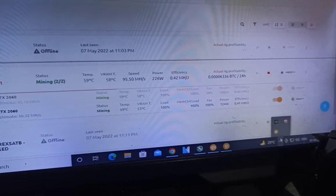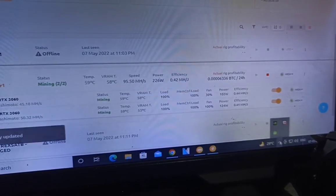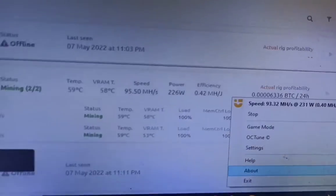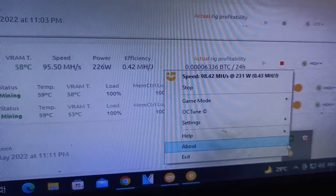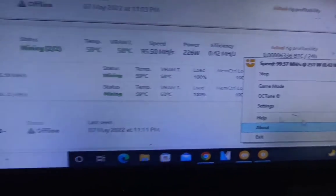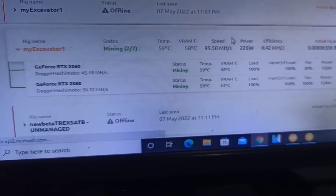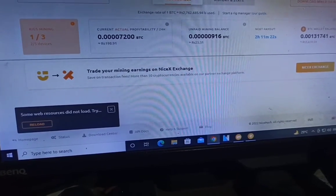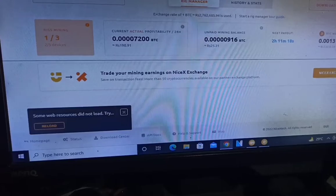So I set the high mode again on my RTX 3060 v1 card and now I think it's giving me the full hashrate. After refreshing the page, you can see 99.45 — 57 megahash — and both cards are giving me the full hashrate they can achieve.